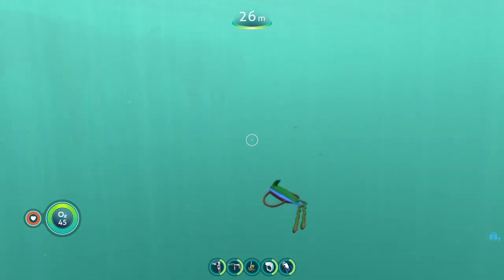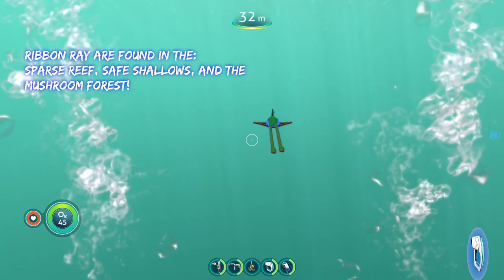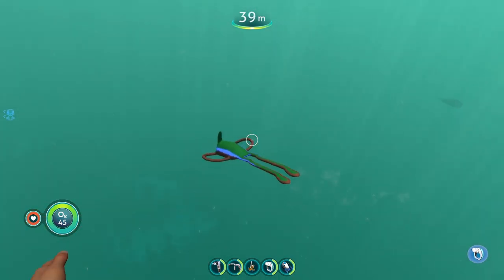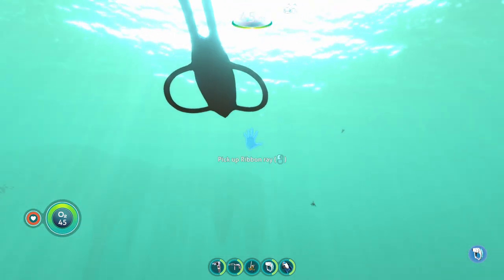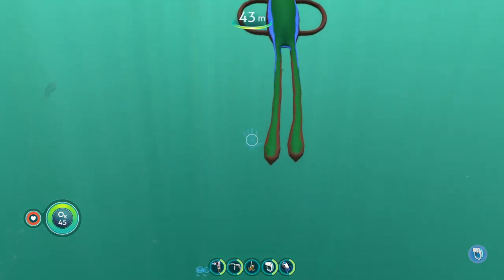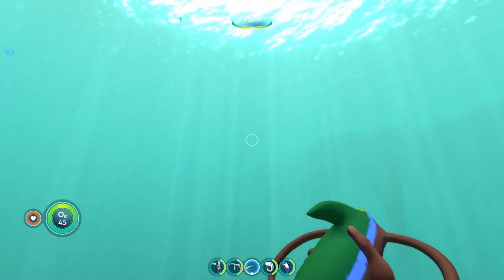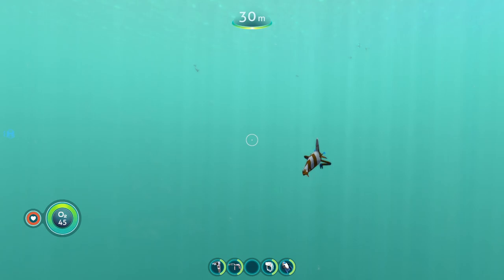The next small creature is the Ribbon Ray, found in the safe shallows, sparse reef, and mushroom forest. The Ribbon Ray is super colorful — it's got a nice green color with a blue stripe, little hoop arms which I find kind of funny, and these long things on its back that look like giant legs. You can cook it, just like basically every small fish this mod adds.